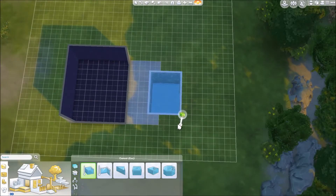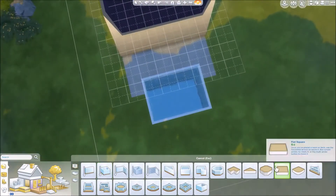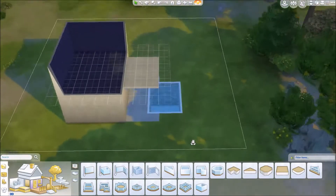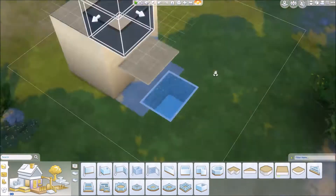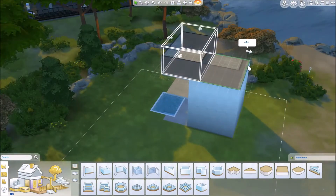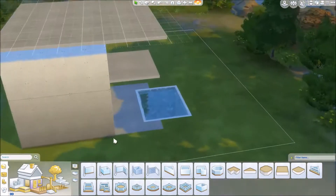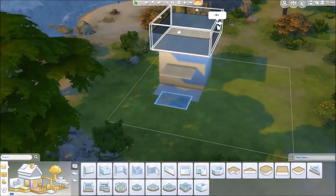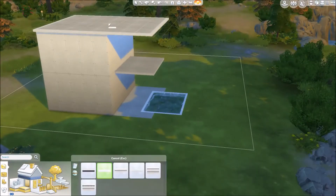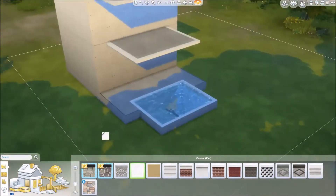I recently got the brand new Sims 4 Get Together, and I actually really like this expansion pack. It comes with so many build items, and I really wanted to focus on more of the modern aspects of all the build items, because there are so many Tudor houses on the gallery. The modern items they put into this game are really awesome and they look so good.